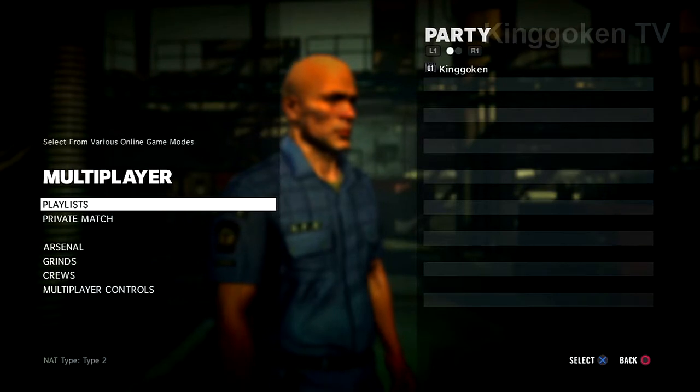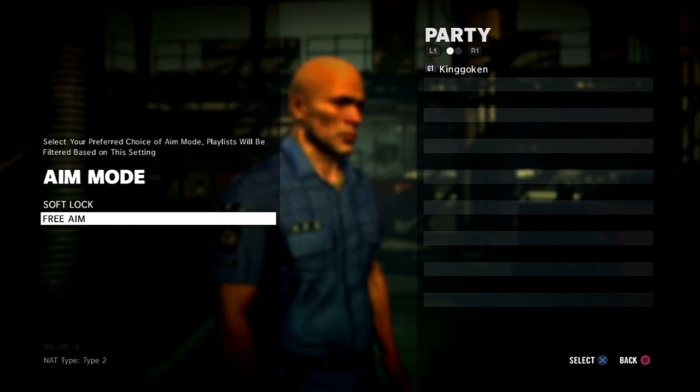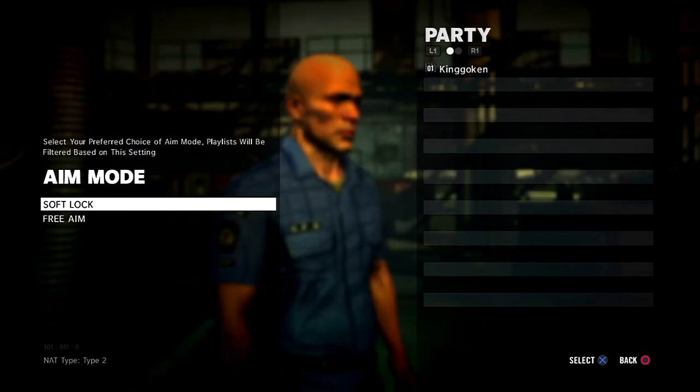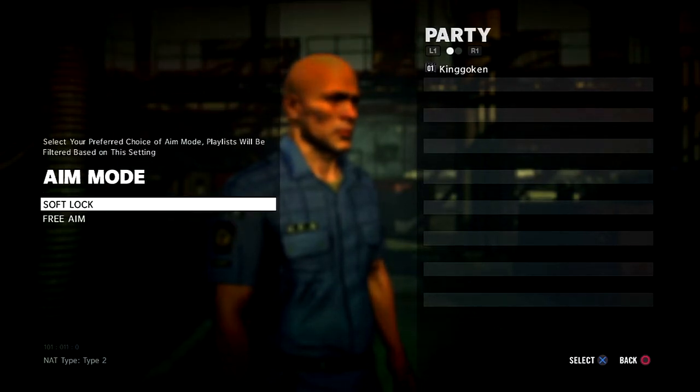Alright, so I'm on the main menu for the multiplayer and you have the choice of using softlock, which kind of locks on to your opponents, or free aim where there is no lock-on feature like in the Call of Duty games. I'm going to go with softlock for this video.